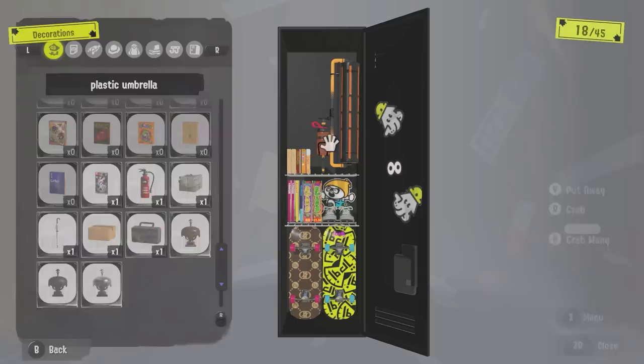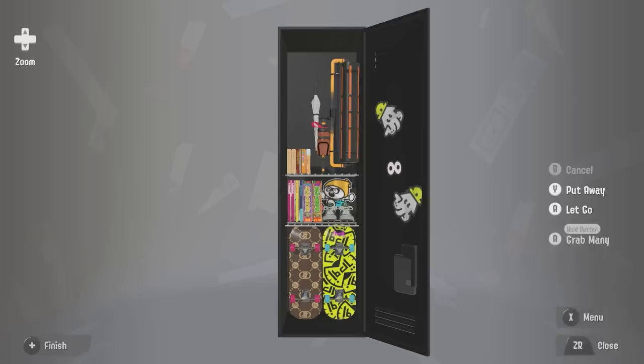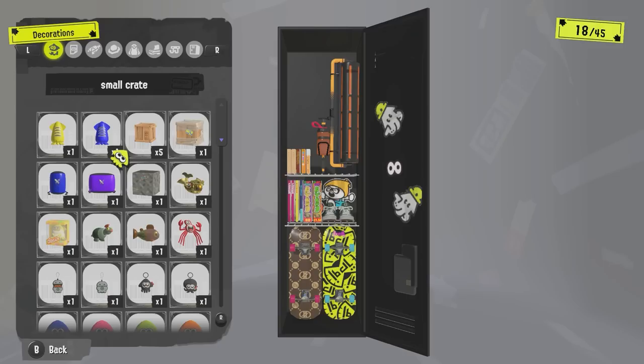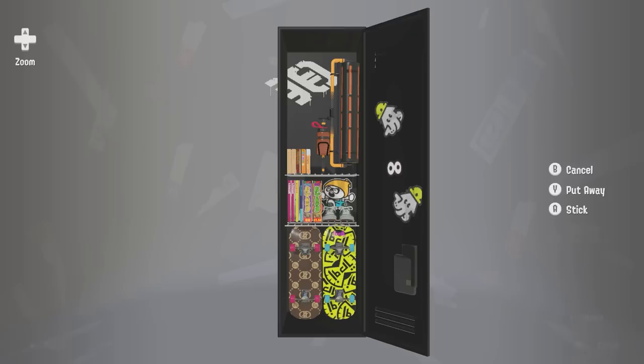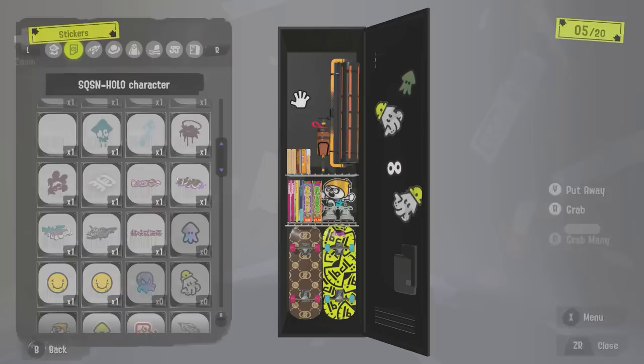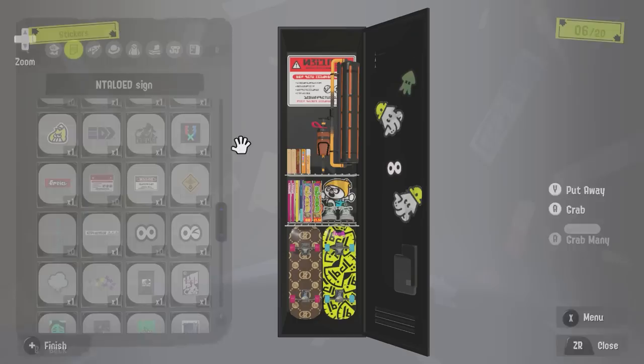Maybe instead of the carbon roller... no, we're gonna keep it in there. I was gonna put in the plastic umbrella instead. It looks so... hmm. What else can I put in here? We're still good, everyone. What is this? I think I want to put this onto this. It's so small — I don't like how small that is. A warning sign. Yeah, that's nice.